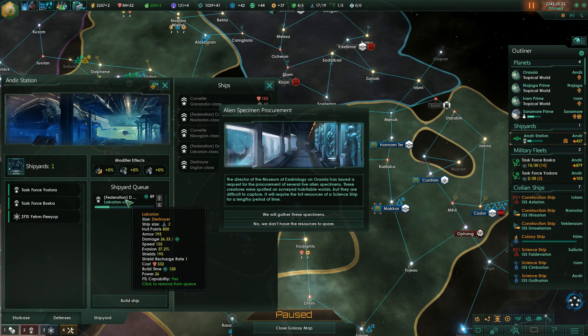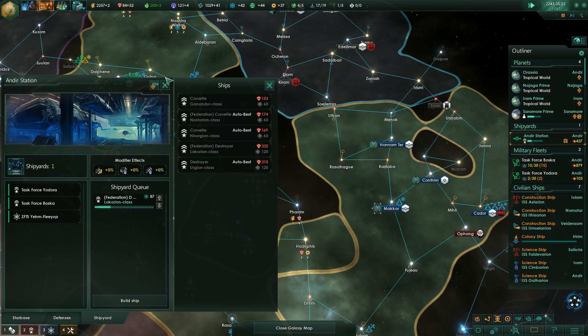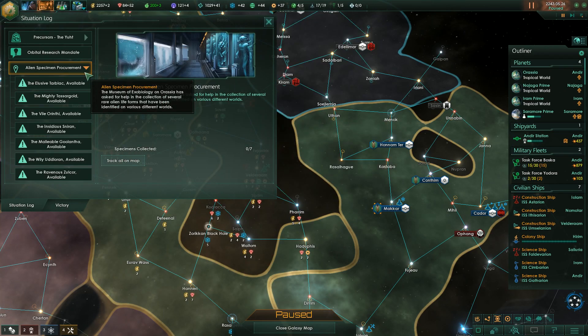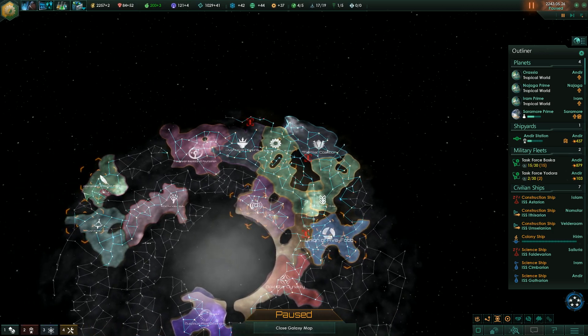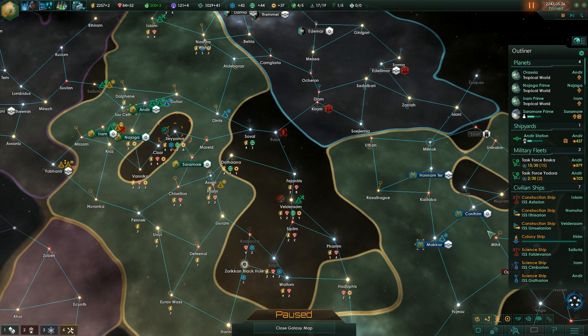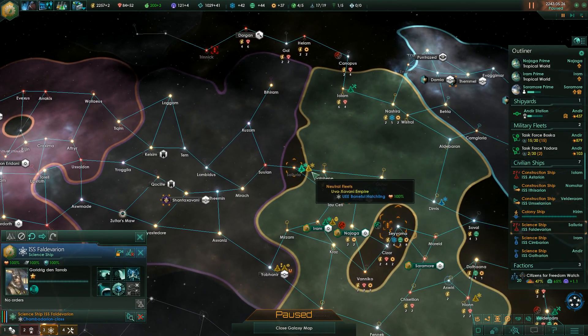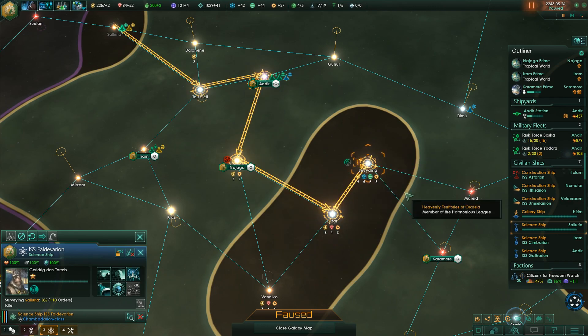The director of the Museum of Exobiology on Orasia has issued a request for procurement of several live alien specimens. It will require the full resources of a science ship for a lengthy period of time. Yes, we should do it. Let's look at the log - alien specimens. We have to track all on map. They're all split up - way over there. Nothing in our enemies' territory, or potential enemies' territory. We can go right here right away - we have three.